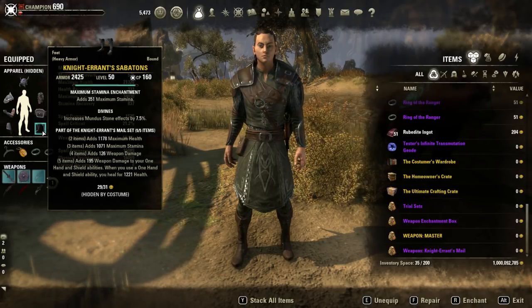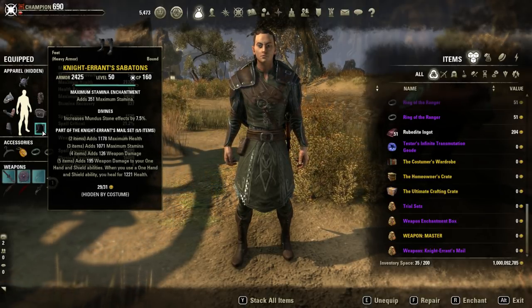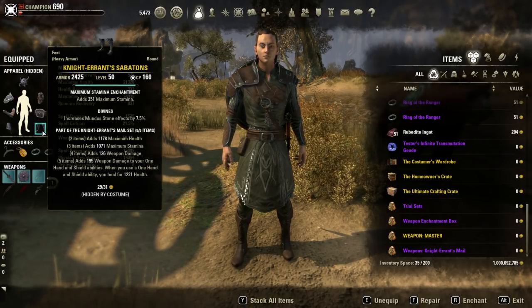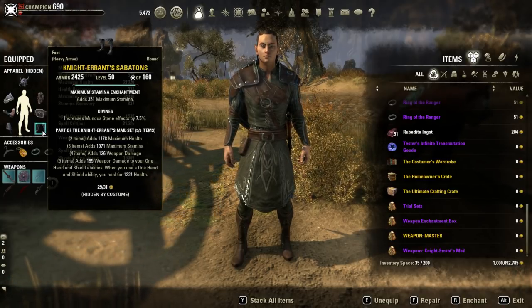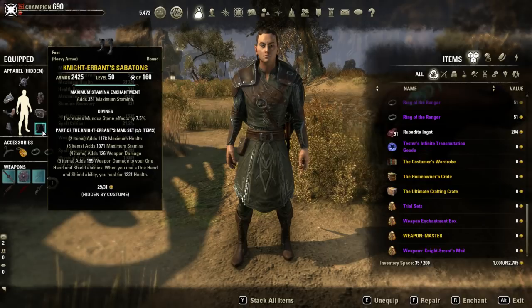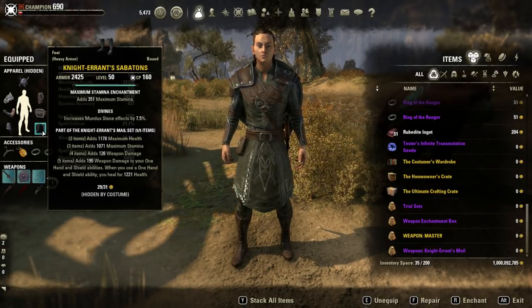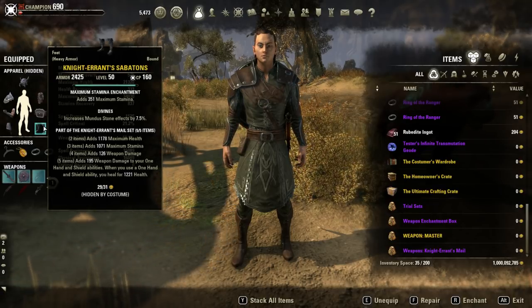I did try running this with the Master bow — it doesn't work. The bow gives you the benefit of extra damage, but it literally only raises your DPS by about 2000. Even though that's a lot, it's not enough to make up for the difference in burst damage this build can do. Knight's Errant really plays on that heavy burst damage.